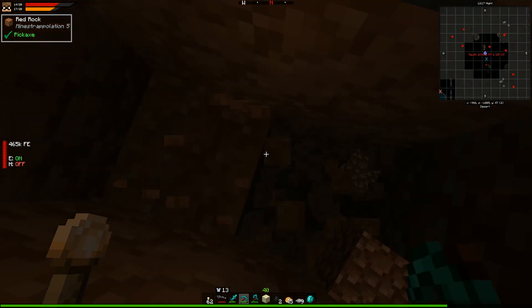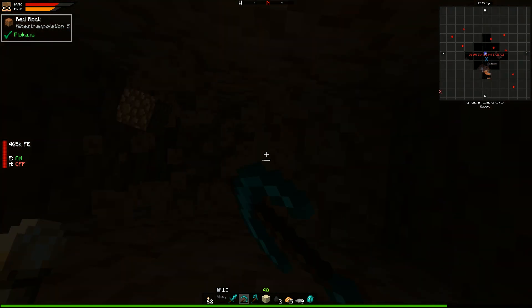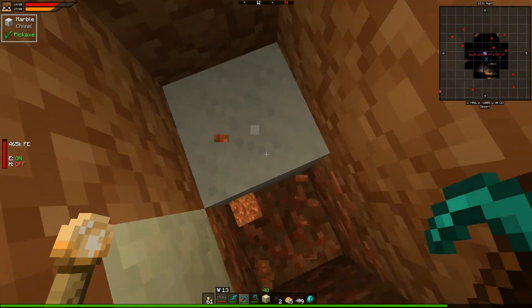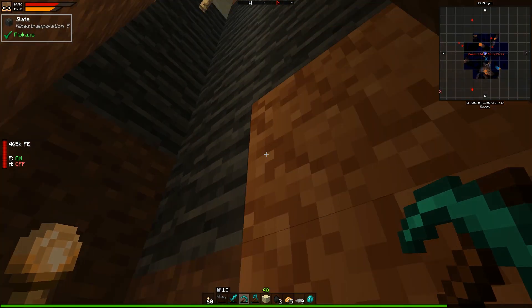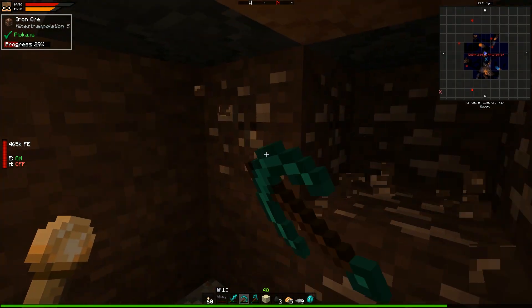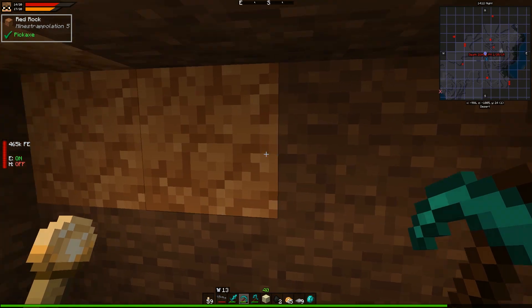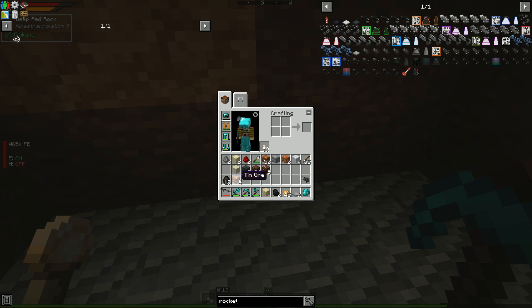I'm going to dig us down a little bit and we'll dig out a little cave. We're at Y equals 24, and I think this is where we will set up shop. Actually, we won't set this up at Y equals 24 as the floor — we'll set this up as just the top of our base, because the base does need to be a little bit tall for the power generation system we have in mind.